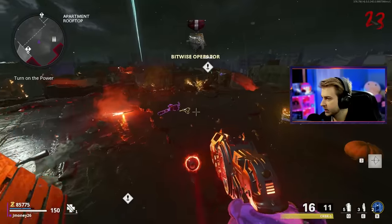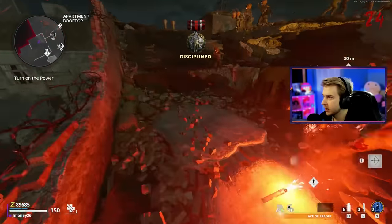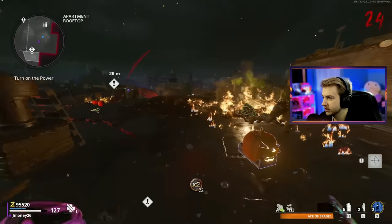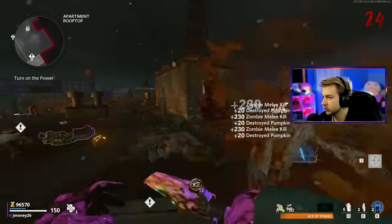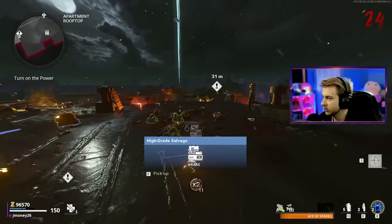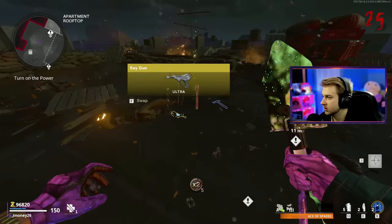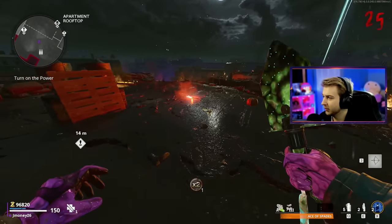I think it gets more expensive every time you Pack-A-Punch it too. So sorry Ray Gun, you gotta stay on the ground. Come here Disciple, sit down. Maybe we have a higher chance of a drop if we get a lot of kills in succession — if we get a lot of kills at the same time I think it increases your drop rate of power-ups, so why wouldn't it do the same thing for pumpkins? Please, Chalice. Another Ray Gun — we have three Ray Guns on the ground now.